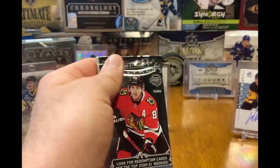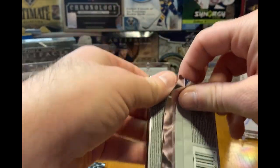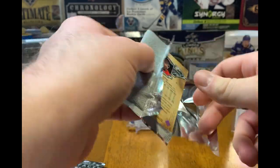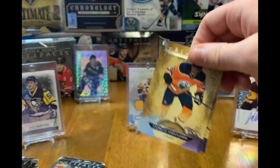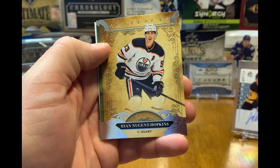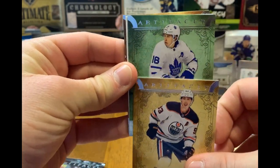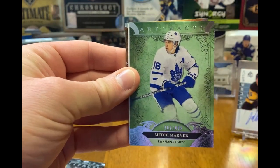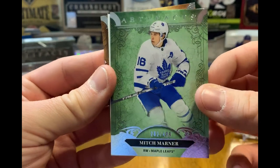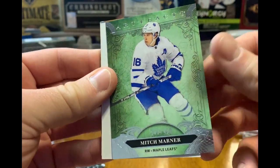There are also dual signature cards — Sid and Gino have a dual signature card in this set, which would be unreal to pull. Alright, we got Anthony Cirelli, Brian Nugent-Hopkins, and we've got Mitch Marner — Mitch Marner on the parallel out of 499. Not bad! Alright, next up.